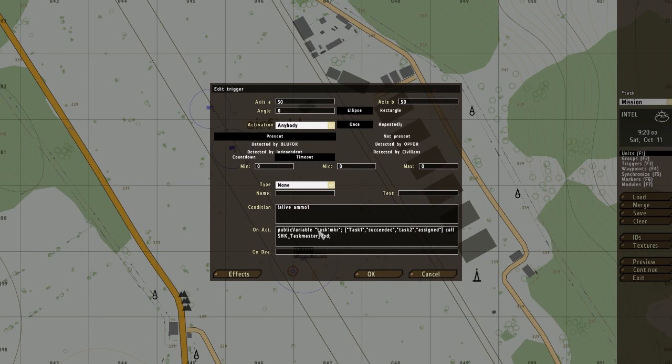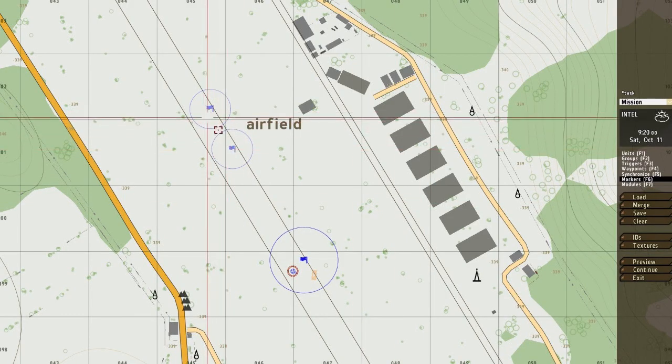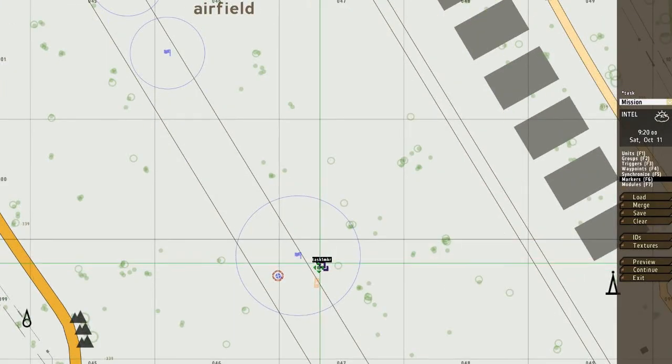So what this will do is it will delete the marker which is created when you start the game or set the task. Task 1 is succeeded when this is achieved, and task 2 will be assigned. It's called through the taskmaster script. Another thing you want to do is create a marker — I've already got a marker. I'll just create a marker and stick it on top of the objective.